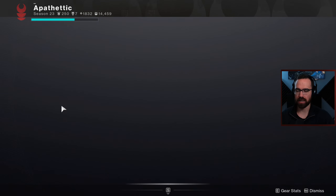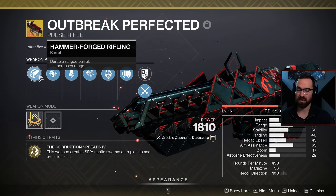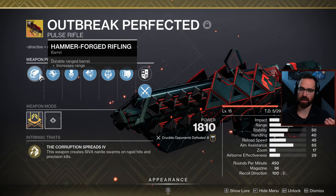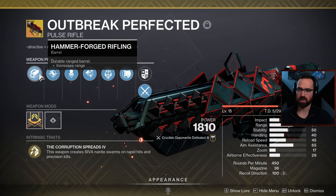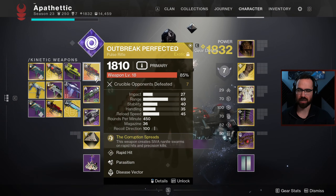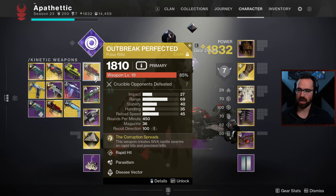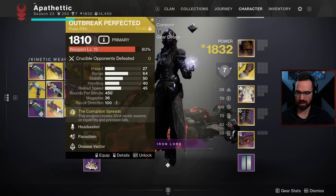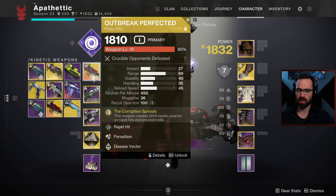For the Headseeker roll, I did Hammer Forge - so a little bit less range, a little bit higher stability since I don't have Rapid Hit, and that's what's really going to help out there. Same mag, same stock. So just slightly different rolls - one with more range on the Rapid Hit roll. As you can see here, we're hitting 69 range versus 64. All in all, not that big a difference, I don't think.